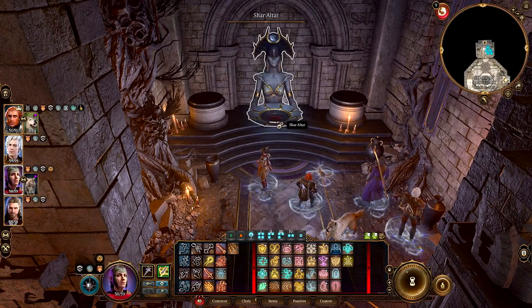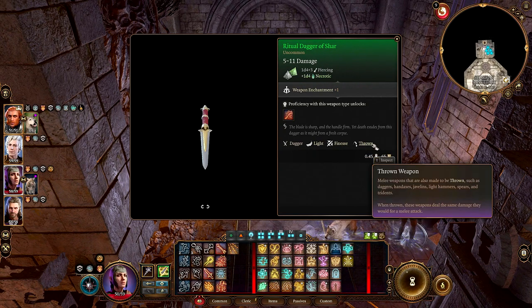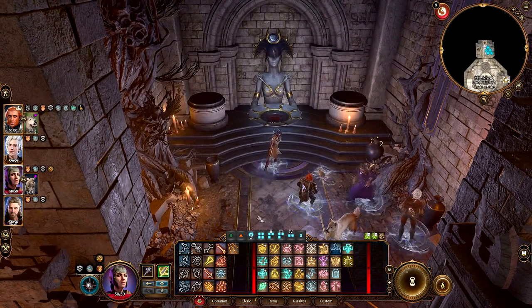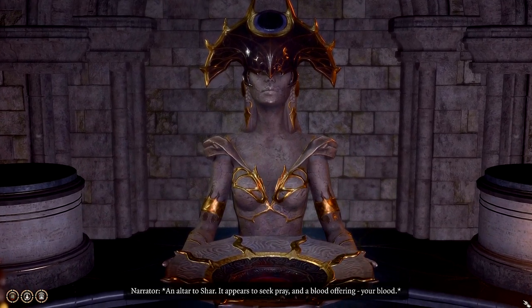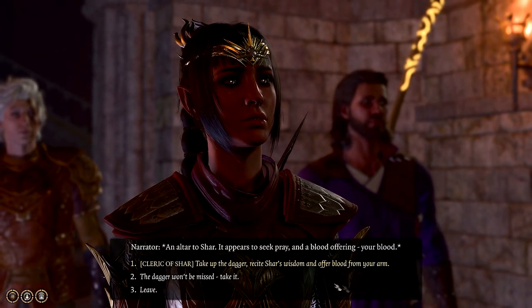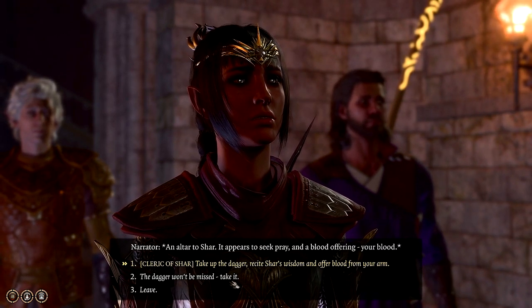This Ritual Dagger of Char — she'll probably pick that up. It does 5 to 11 damage, some piercing, some necrotic. 'The blade is sharp and the handle firm, yet death exudes from this dagger as it might from a fresh corpse.' Dagger, light, finesse. Do I want to mess with this? I don't know — 5 to 11 damage. I mean, I'm gonna take it, but I really don't know if I'll bother to have her equip it. An altar to Char — it appears to seek prey and a blood offering. Your blood. 'Cleric of Char, take up the dagger, recite Char's wisdom, and offer blood from your arm.' Or we could say the dagger won't be missed, take it. Nope — we're gonna offer up a little bit of blood.